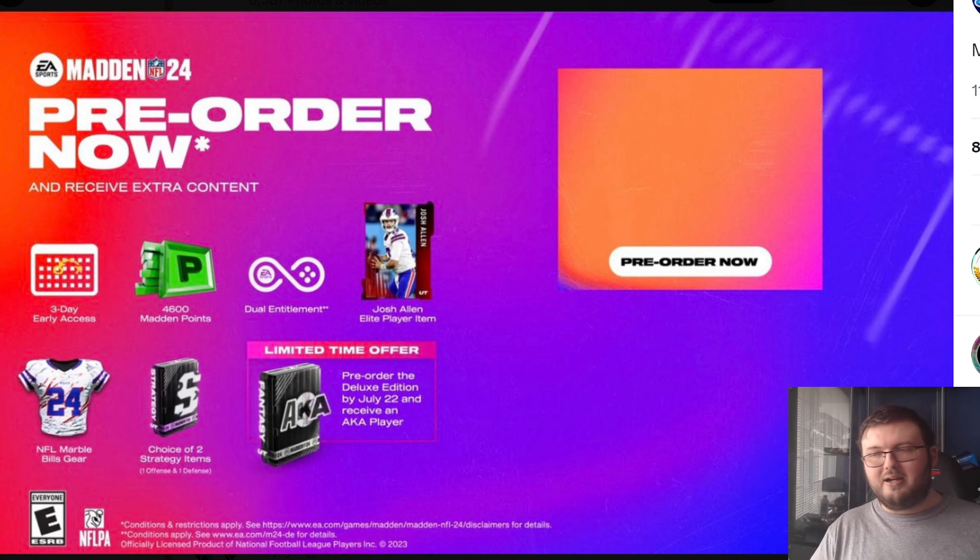Now, this Josh Allen card — obviously you get his base elite because he is the cover athlete. We do this every year with pre-order bonuses. But you get 4,600 Madden points, which equates to around $40. That's actually not bad, especially because a lot of people day one in Madden 24 spent a ton of money. The fact that you're getting 4,600 Madden points straight off right away — that's a big W.